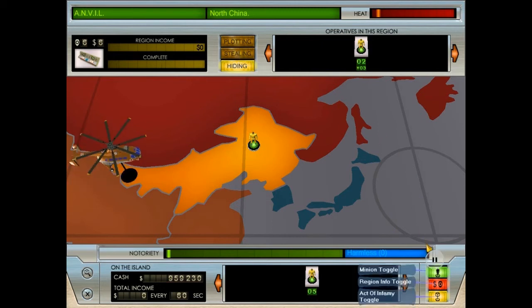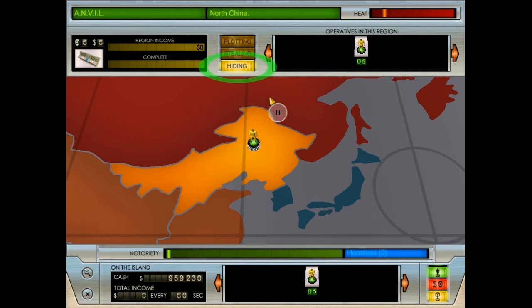As your evil presence spreads across the globe, you may find that the world map becomes rather crowded. These buttons toggle markers on and off. Your minions have arrived - currently they are all hiding. This means that they are safe from harm, but they are not actually doing anything useful yet. Stealing is the main way of obtaining cash. Click the stealing button to make your minions come out of hiding and start siphoning cash out of the region.